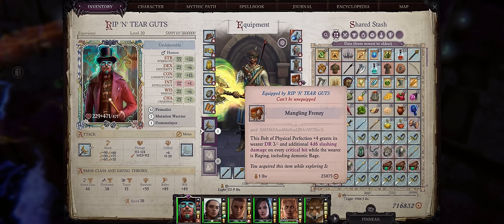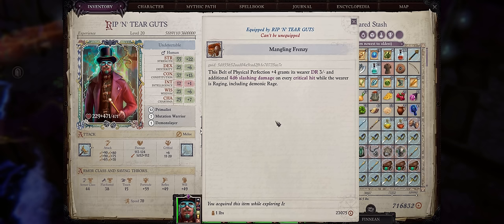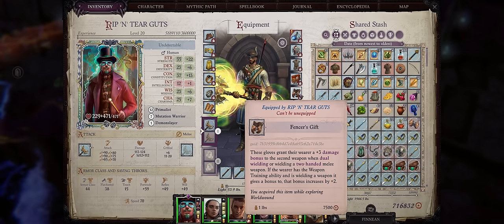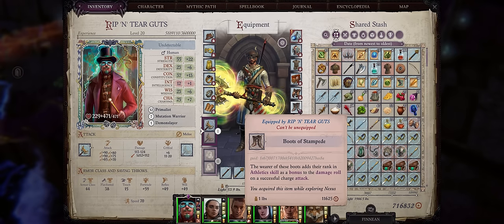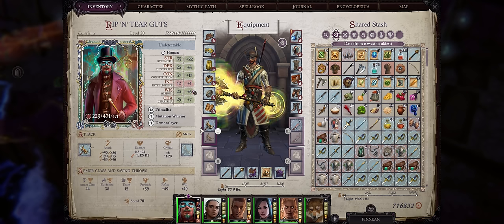For the belt slot, at first Belts of Strength, then Strength and Constitution, but eventually go for the Mangling Frenzy Belt because it adds an extra 4d6 slashing damage on every critical hit, and we have super high critical chance when raging. For gloves, Fencer's Gift — especially for this character because we have Weapon Training from Mutation Warrior, so it's a bonus to attack and a plus 2 to Weapon Training. For the boot slot, since we have Athletics, the Stampede boots for maximum damage when charging. For the helmet slot, at first Headbands of Charisma, but eventually go for the Hat of the Bitter End — the stacking bonus to attack rolls is huge. Combine it with the Broken Trickster Glasses since it already increases Wisdom and Charisma anyway.